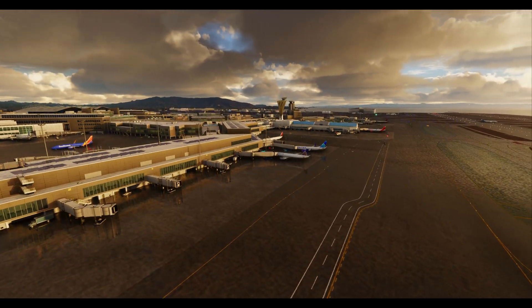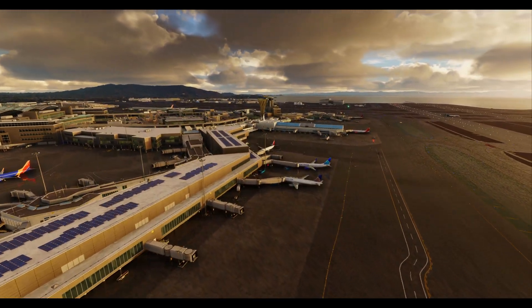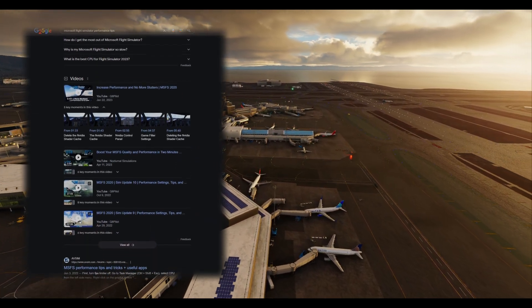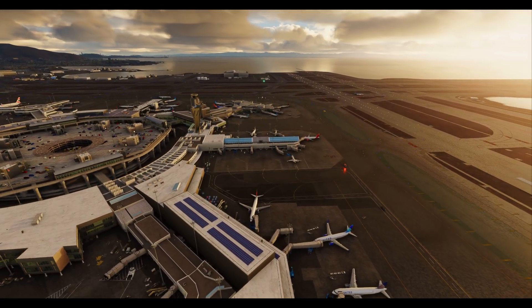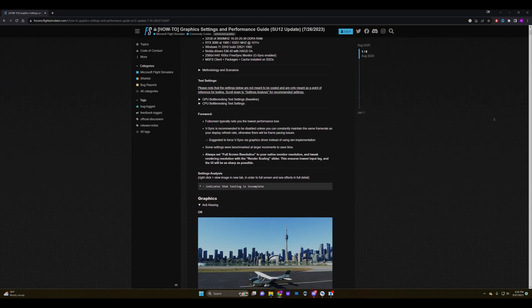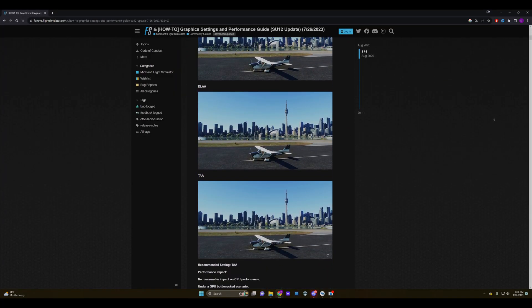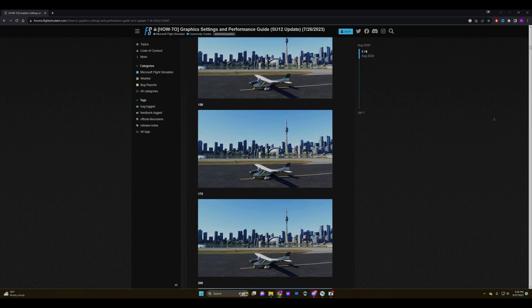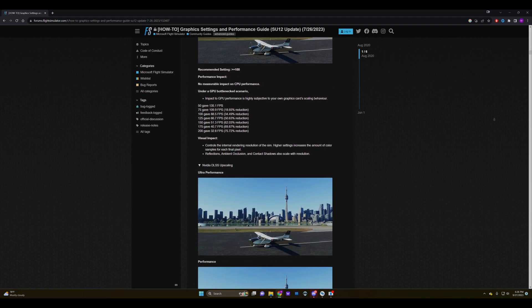But worry not. If you've ever fallen into the Google rabbit hole searching for Microsoft Flight Simulator tips — come on, we've all been there — you'd have stumbled upon the treasure trove by the original Babu. Hope I didn't butcher the name. If by some anomaly you haven't, check the link below. It's practically the simulator's holy grail for anything graphic performance related.